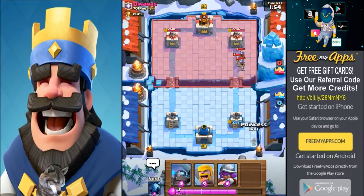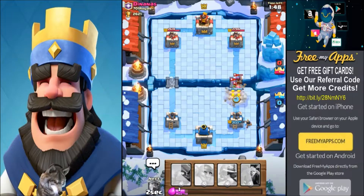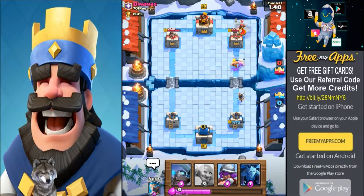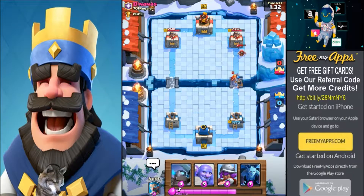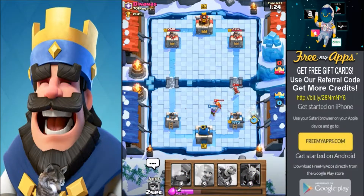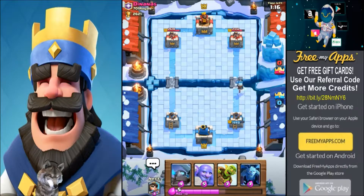We're gonna try to take his giant out first, don't work on that Bowler — he's getting some splash damage on my tower. I wish that wizard would stay back a little bit. We'll throw the goblin barrel over the top for a little bit of damage on the three musketeers. We have to drop some barbarians on these guys. I love the splash damage — I wish the musketeer had splash damage, that would be pretty cool.